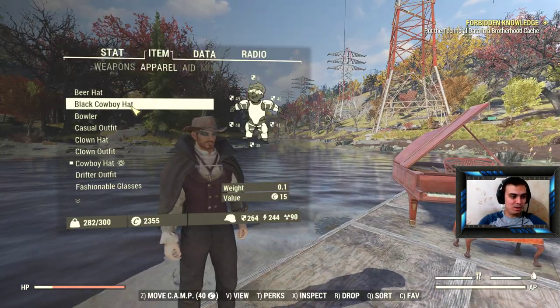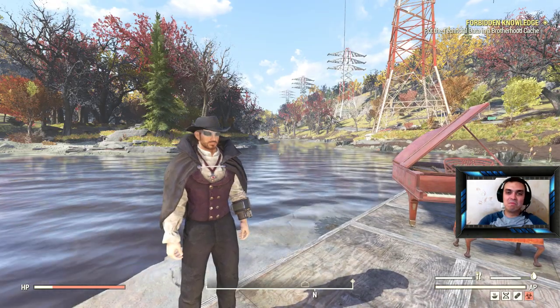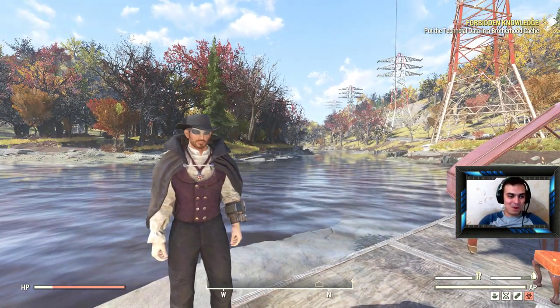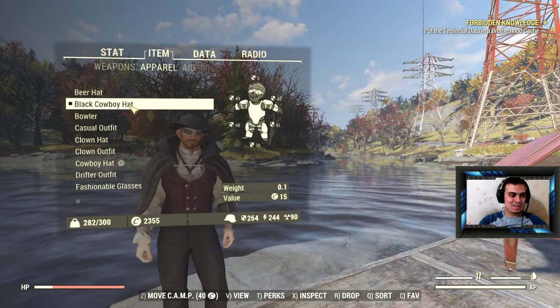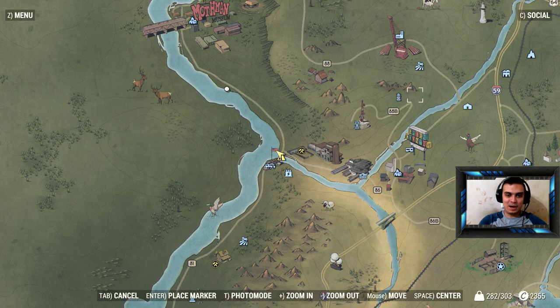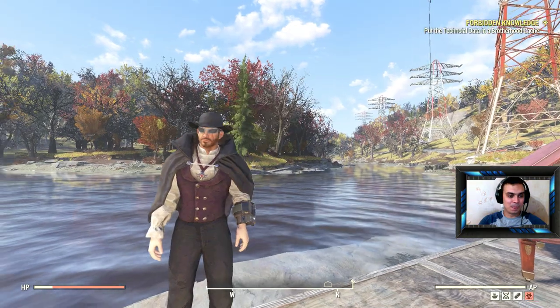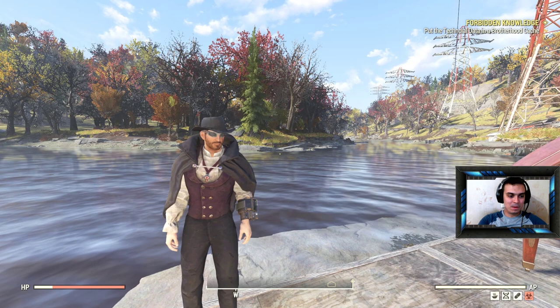The hat is normal by the way. Let's see how it looks with a black cowboy hat — and the black cowboy hat looks way cooler. This is the cowboy hat you can actually acquire at the White Springs Golf Club on the last floor where you kill all the ghouls. There's a skeleton on a wheelchair and the hat is right on the wheelchair.